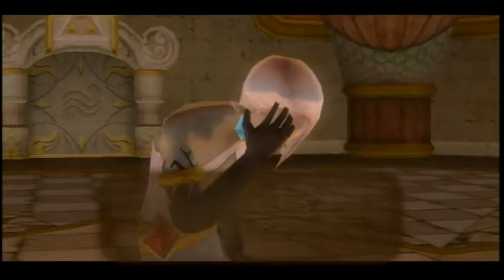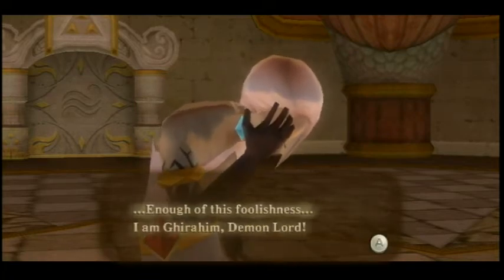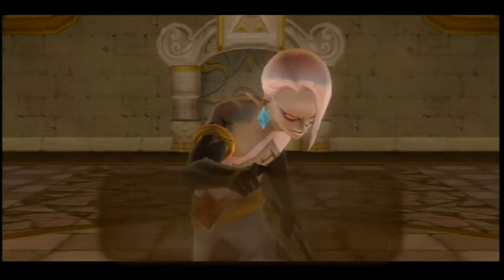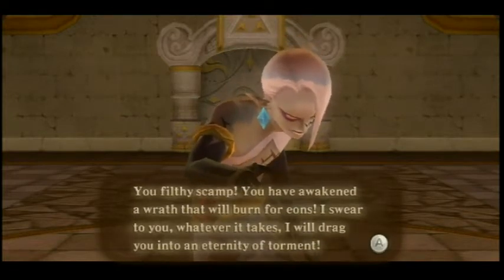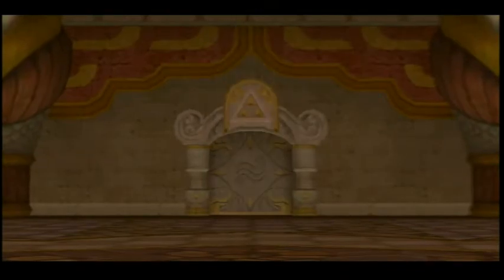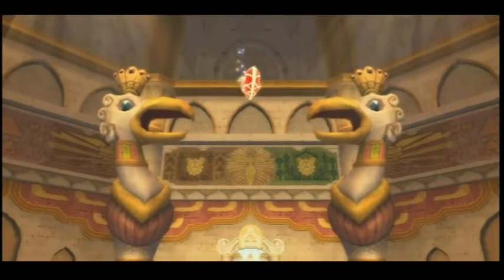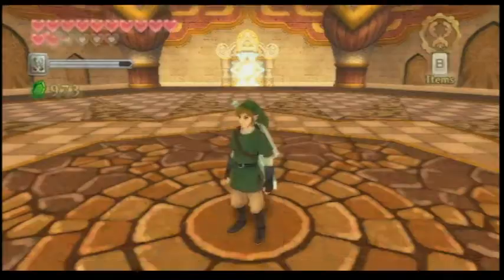And that's it — kind of anticlimactic because there isn't a fixed number of times you have to hit him. Ghirahim: 'Enough of this foolishness. I am Ghirahim, Demon Lord. It shouldn't matter how powerful your sword is — you're still nothing. Not just a human, a human child, and yet you prevail. You filthy scamp — you have awakened a rage that will burn on for eons. Whatever it takes, I will drag you into an eternity of torment.' So Link has made a mortal enemy. We get a heart container — maybe it's because we got rid of the evil, so it's rewarding us.